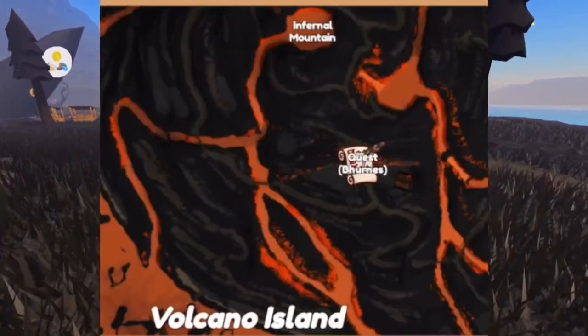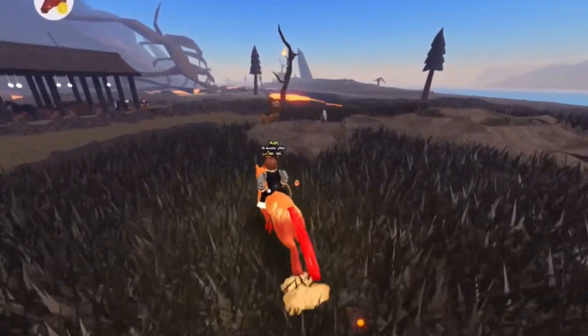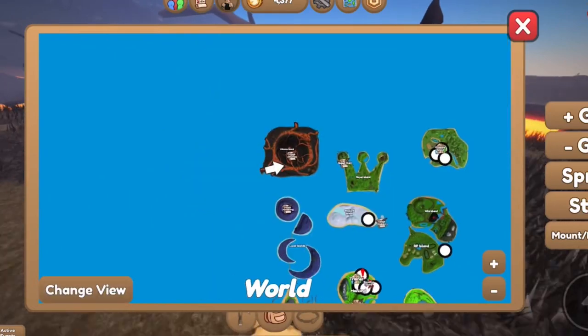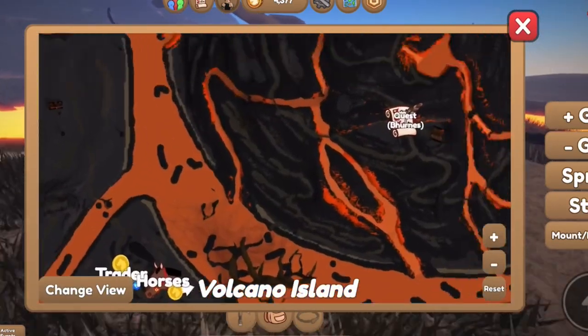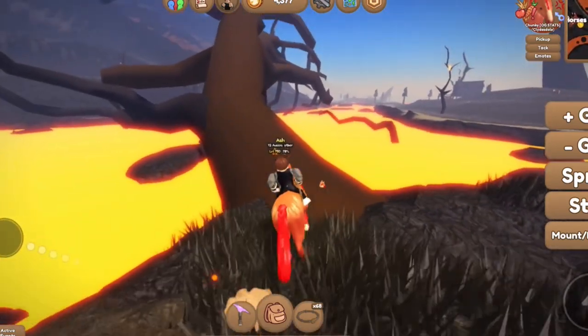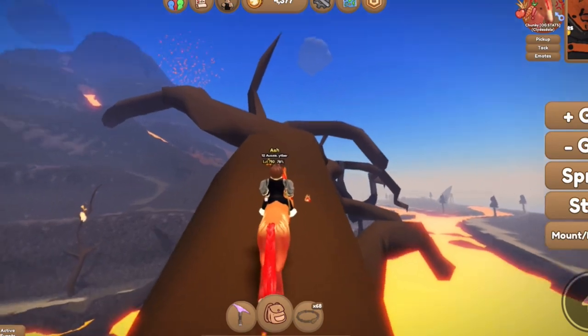To be able to get one, you need to unlock Volcano Island, which is the island I'm on right now. You do need level 500, and there's a quest NPC here called Burns — you need to do 10 quests before you can get these horses, so go do that first.